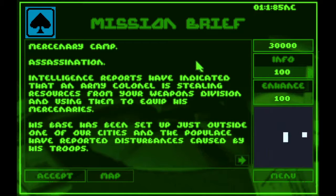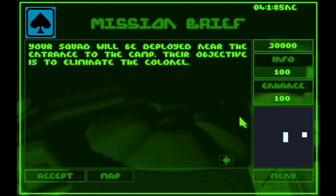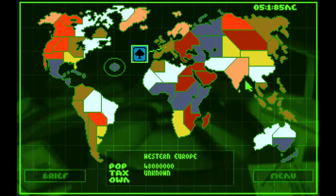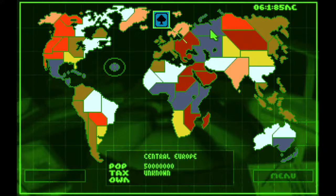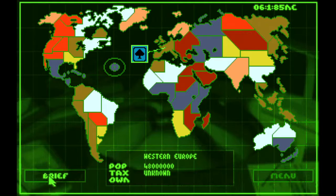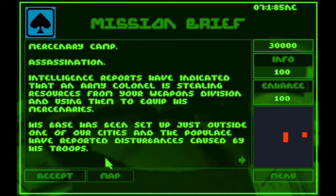Mercenary camp — Assassination. Intelligence reports indicate that an army colonel is stealing resources from your weapons division and using them to equip his mercenaries. His base has been set up just outside one of our cities, and the populace have reported disturbances caused by his troops. Your squad will be deployed near the entrance to the camp; their objective is to eliminate the colonel. We can also purchase more map information by paying credits. You can click on any of the other countries, but none are available for briefings except Western Europe — you add more options as you continue in the game.